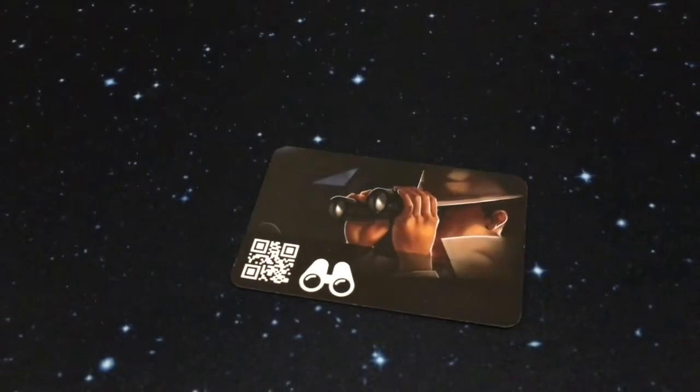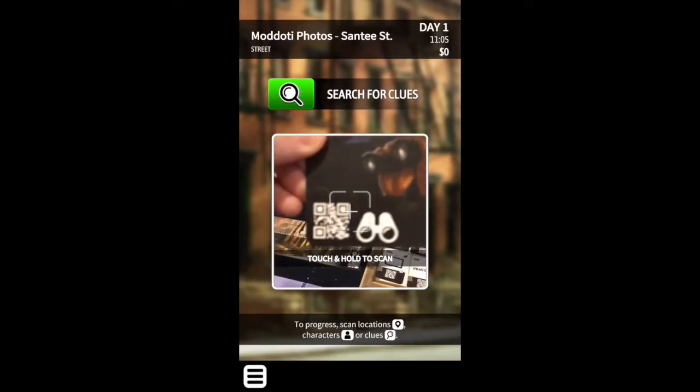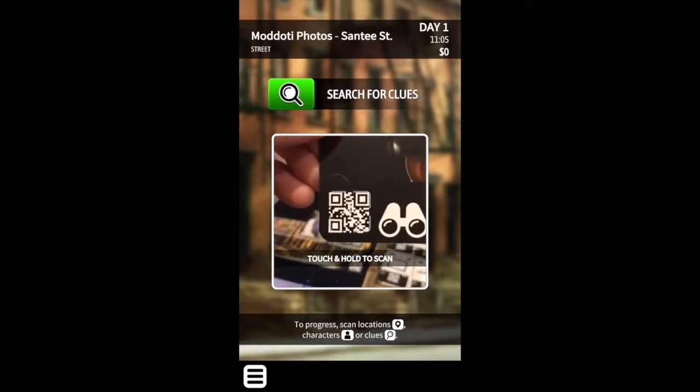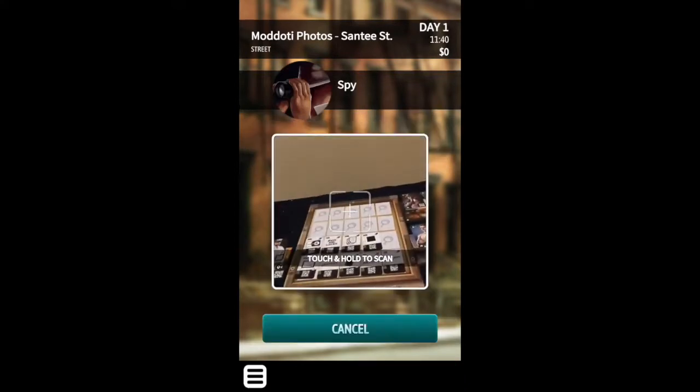You know that people lie, but their actions tell the truth. You can spy on someone and find out what they are doing when you are not around. Scan this card while in the same location as the suspect and you will be asked who you want to shadow. This action takes lots of time.